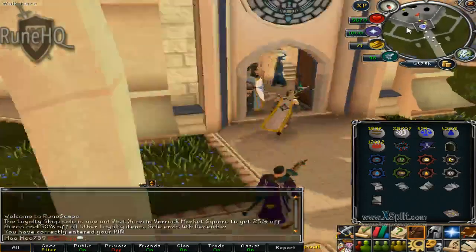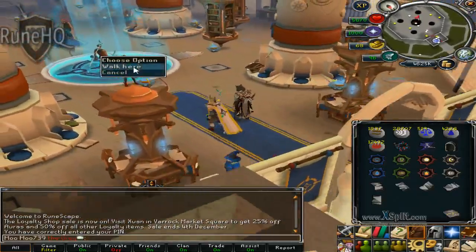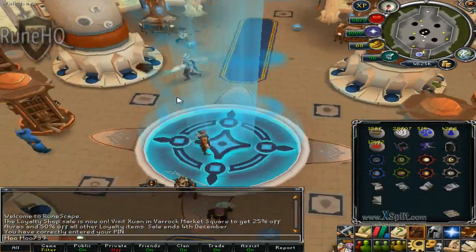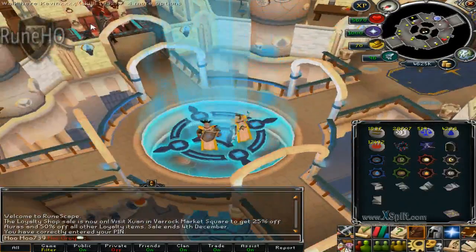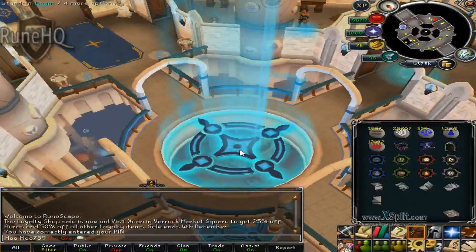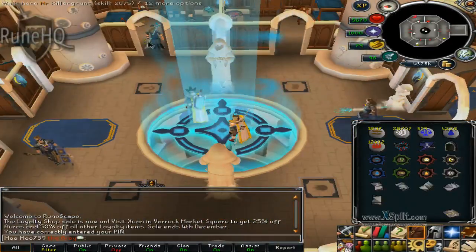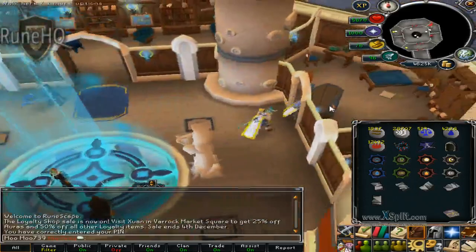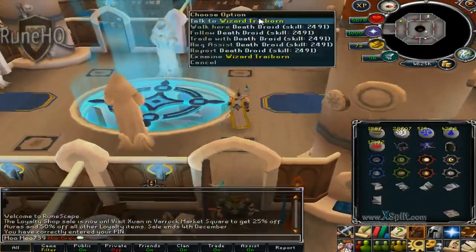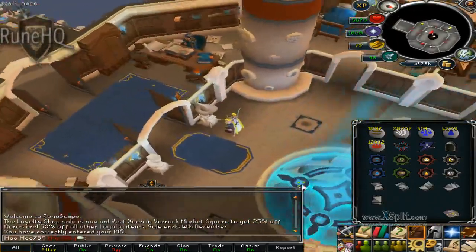Off we go. We ascend up — I forget which floor it was but I know where the room is, so we'll look around. There's the demon — let's go up another floor. I think it's this floor, in like this room. Maybe. He's not in here — where is he? I don't know where he is.